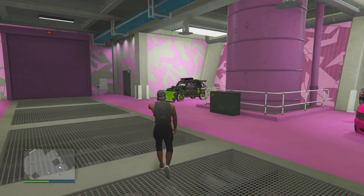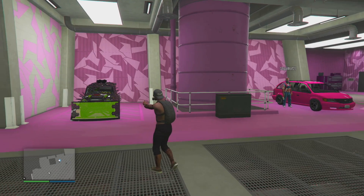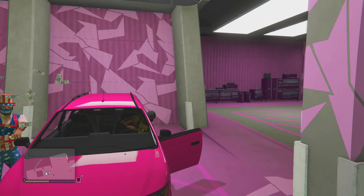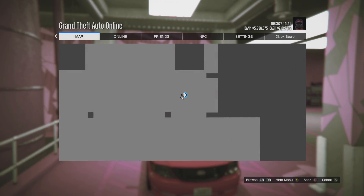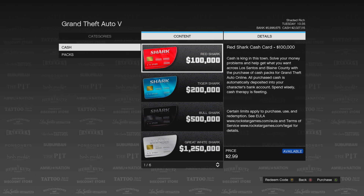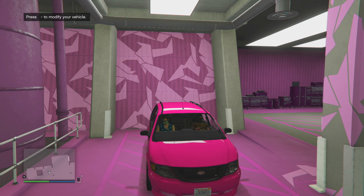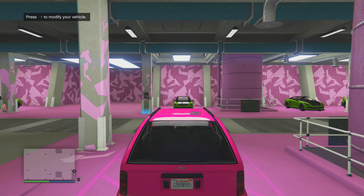You're going to need this entire garage filled with Elegy Retro Customs, and then you need the car you're going to be duplicating — which is the Future Shock Izzy — because that vehicle sells for the most. Basically, what your friend is going to do is get in the car — you'll only need him for about two seconds. Have him go to the Xbox Store or PlayStation Store, and once he does that, he's going to sit on the first shark card alert and click on it.